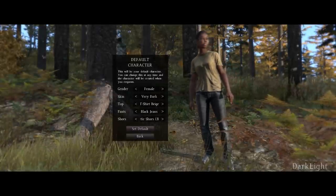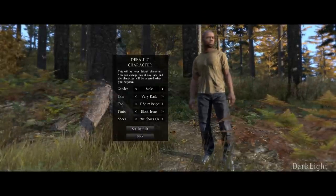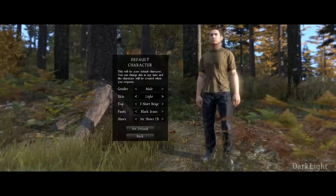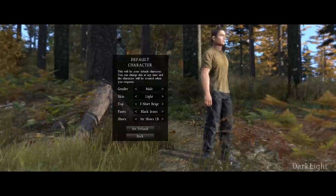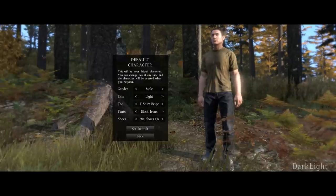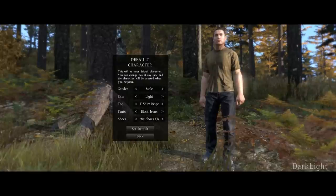As you can see, pretty plain and simple — you choose your gender, so let's change it to female. You can then change your skin colour, so we'll go for a nice light, and you see it's kind of pink. You can also move your model around by dragging it with the mouse. You can then change your top, so we'll keep with the nice beige looking camo shirt.